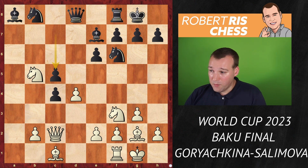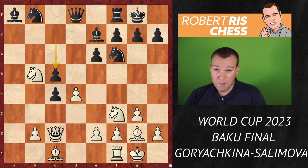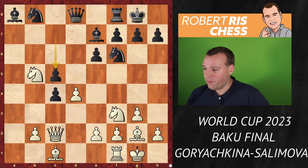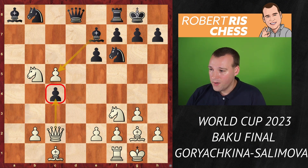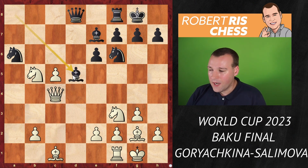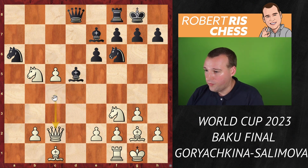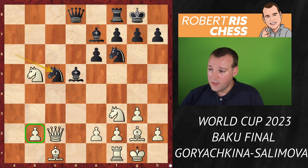But Salimova played c5 instead. I'm not sure if she messed up her preparation or prepared it. If white recaptures, the pawn on c4 can still be taken and white remains a pawn up — that's not what you want. Knight a6 was played, intending to recapture with a knight if possible. After queen takes c4 and bishop d5, black is attacking the queen. Knight takes c5 seems reasonable, but white is just a pawn up.